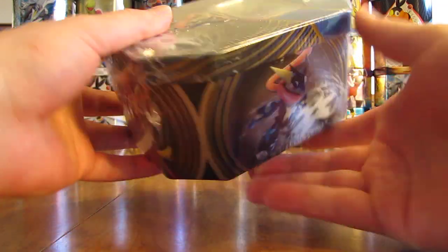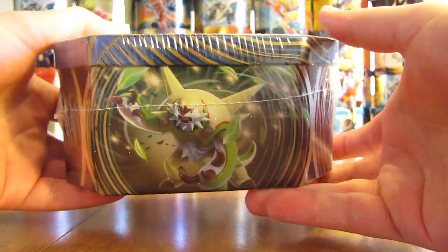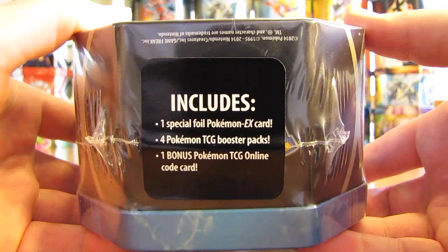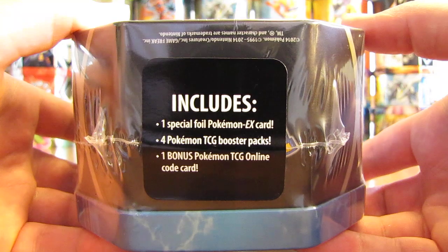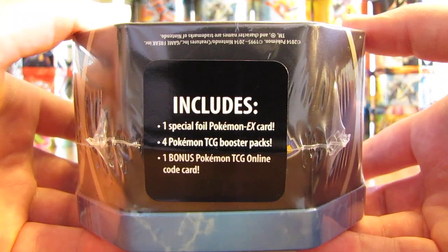Before I open up, I'll give you a quick 360 view of the artwork on the tin. Here's what the back looks like. And then inside the tin it includes a special foil Pokemon EX card, four booster packs, and then one online TCG code card.